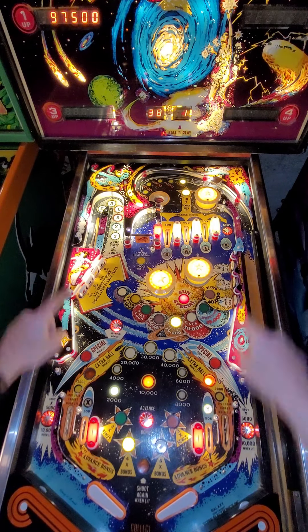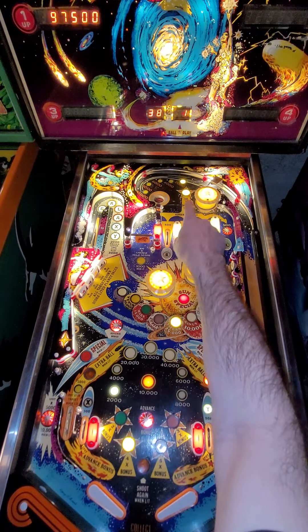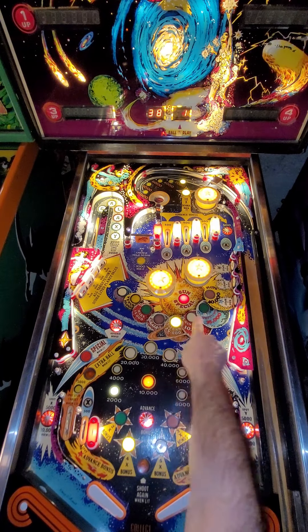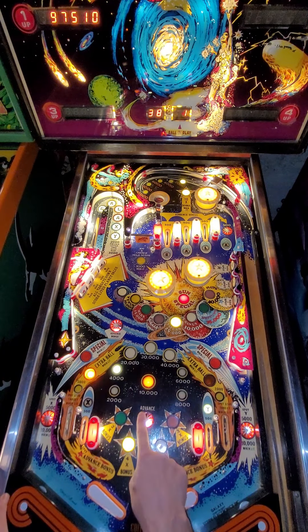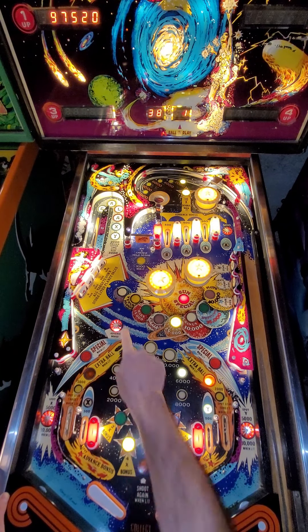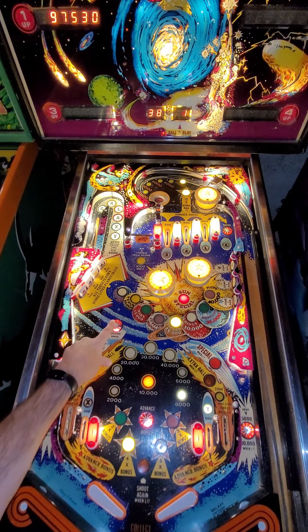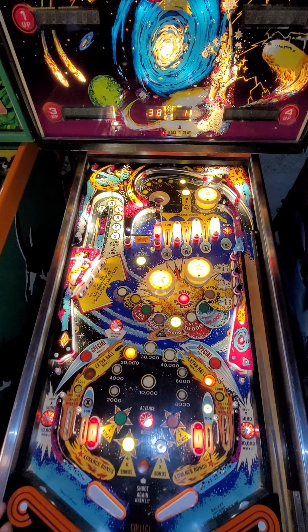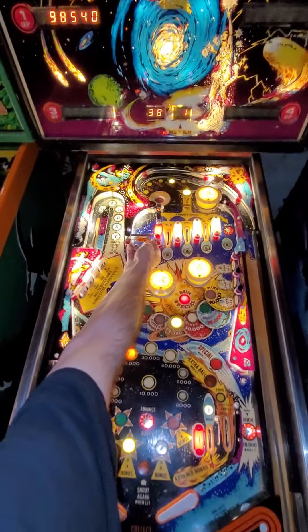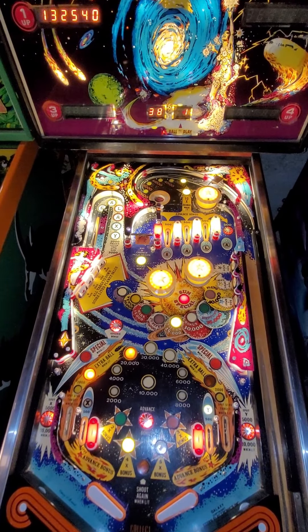I'd probably advise that strategy and get some incidental targets along the way. The spinner and this 10x light are lit depending on where your bonus is at. So let's advance the bonus — you can use this rollover target or this rollover target to advance your bonus. Eventually, at 20,000, your spinner lights, so that's worth 1,000 per spin. Depending on how juicy the spinner is, it could be lucrative.